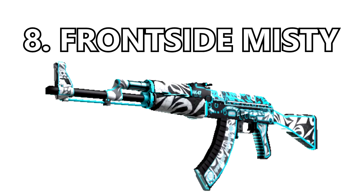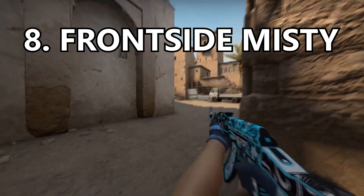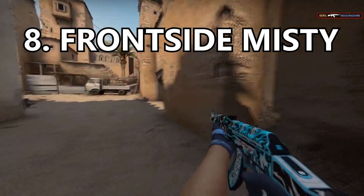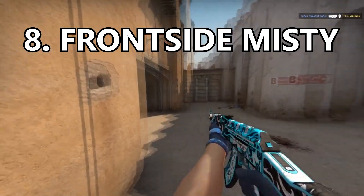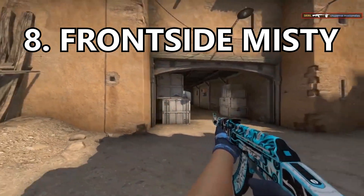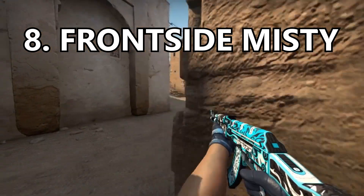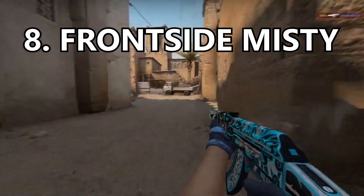Coming in at number 8 is the Frontside Misty. I will never forget when this skin came out because I honestly thought it was so beautiful. I'm a huge fan of cyan and light blue colors, and the pattern mixed with these colors is something any CS player would mouthwater over. That white looks great, it has the black backdrop of the gun, and then they threw in some cyan — absolutely amazing.